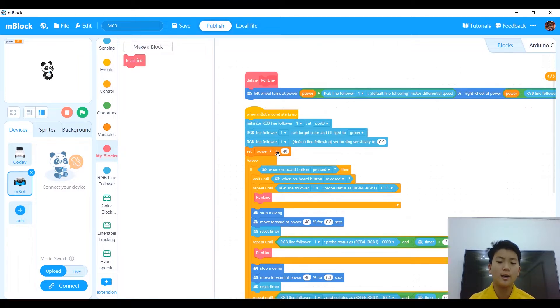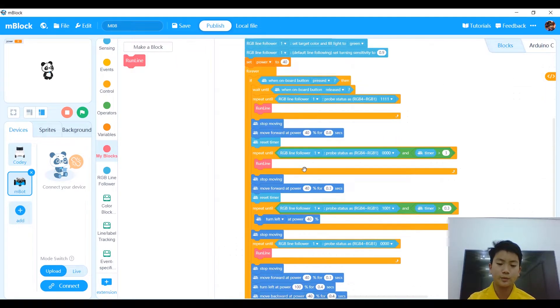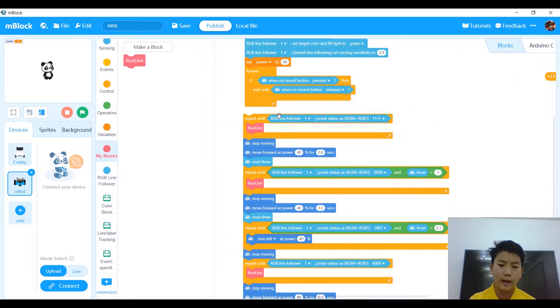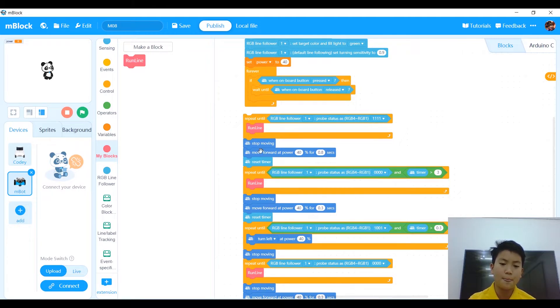Set power to 40 and go into a forever loop. If you want to go faster, set it to 60 or 70. If you want to go slow and steady, set it to 40. In the forever loop, if onboard button is pressed, wait until onboard button is released. Then repeat run line until RGB line follower sends 1, 1, 1, 1, then stop moving.